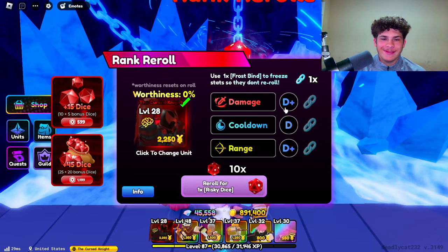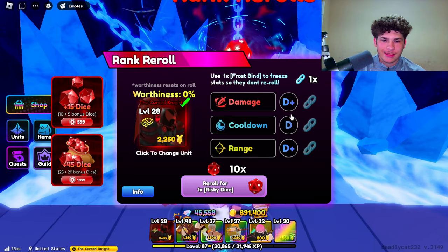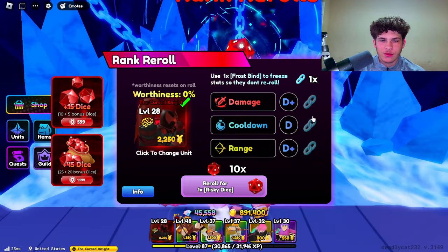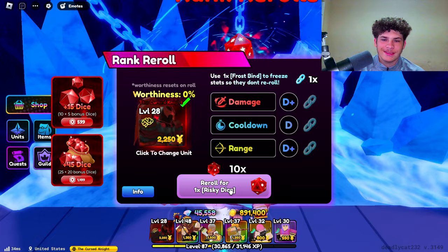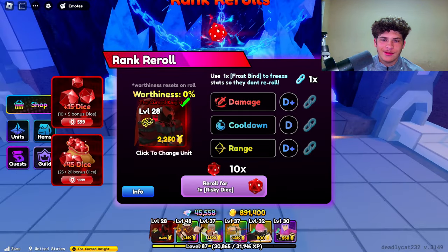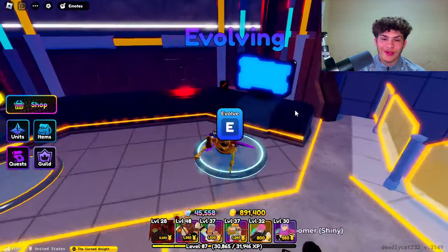The damage was D, we got D plus. We had C plus on range, and we had D on cooldown. So I think it's the same thing. I'm not gonna risk it. I'm just gonna go ahead and evolve him right now.